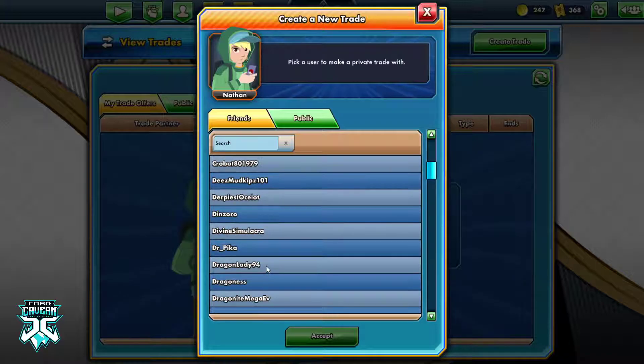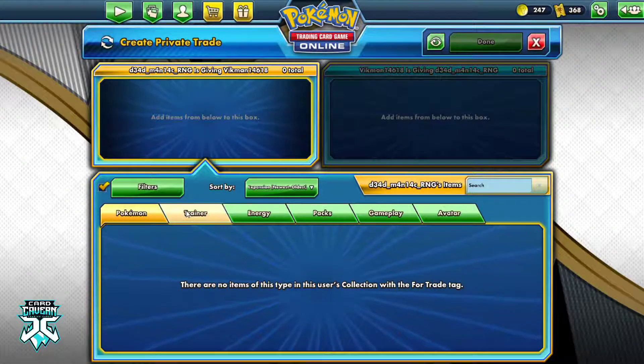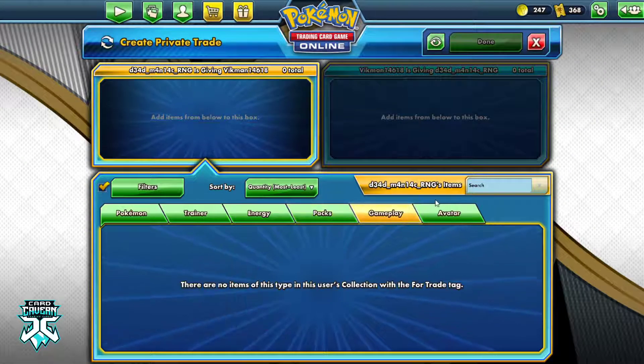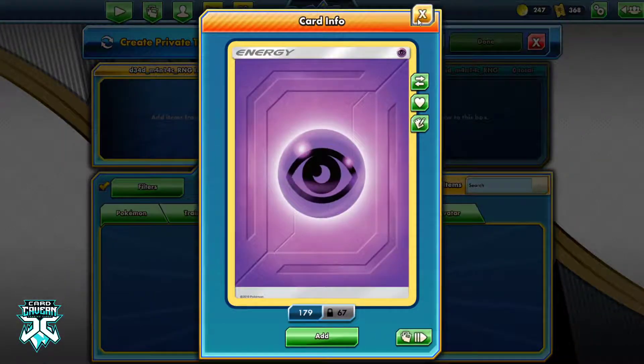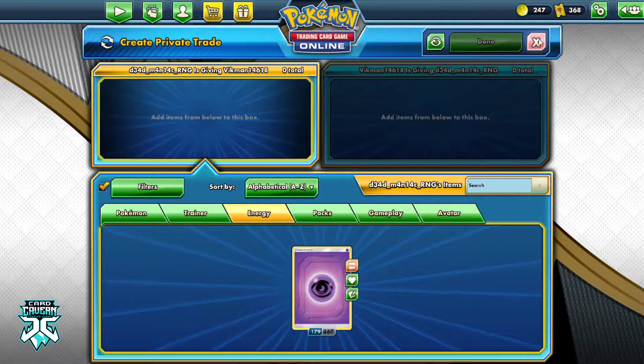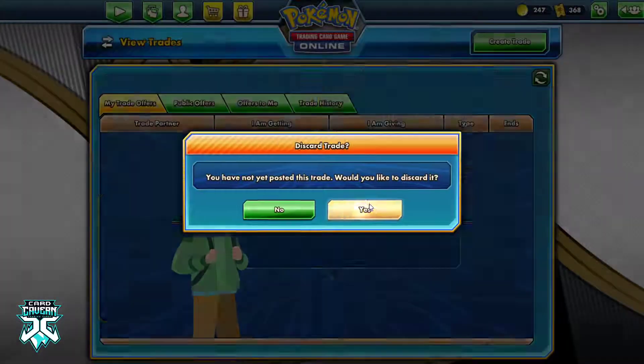We saw Dead Maniac — there he is. So we could press Accept. We notice that there's nothing he's got marked except for Rebel Clash Packs and Psychic Energy. So I'll mark my own Psychic Energy too, because that way we have an easy understanding of how this works.